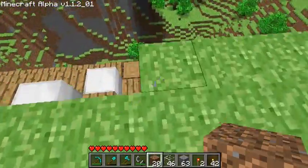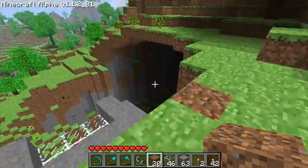Especially with stairs — if you put something near stairs, they'll just be like, 'I'm going to face this way now.' I mean, you've obviously had them facing the right way in the first place.